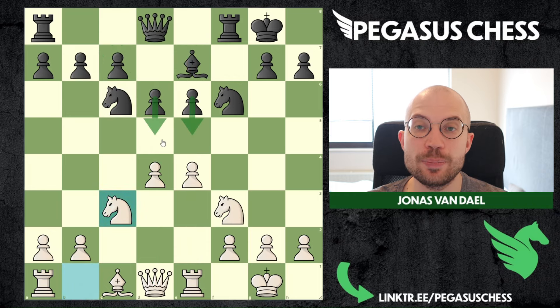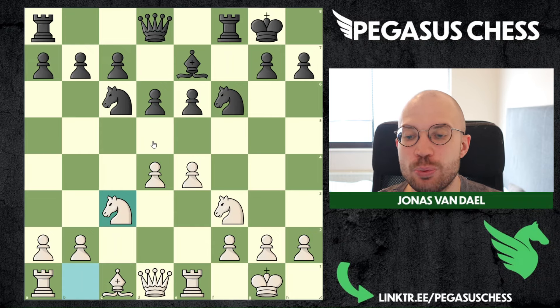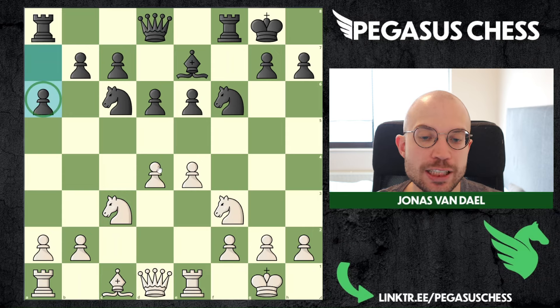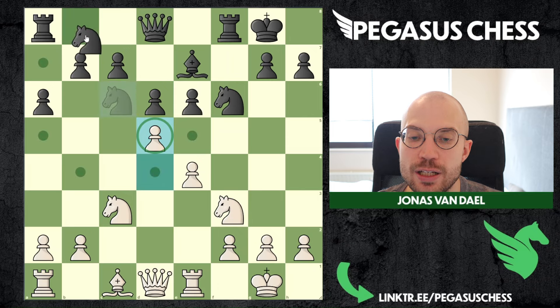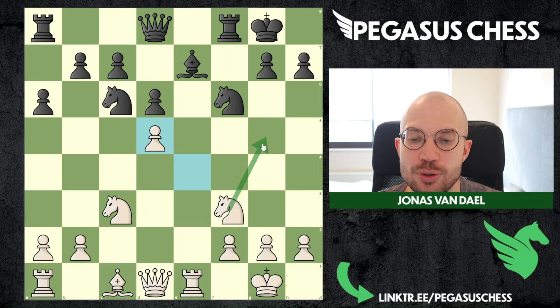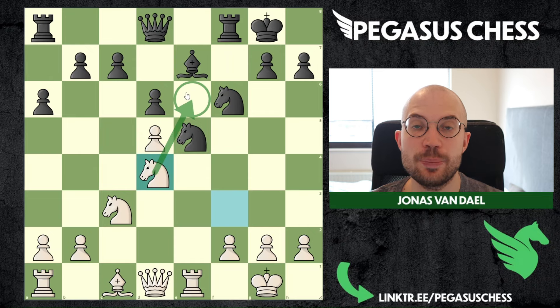So both of these pawn pushes are bad for black. But they don't need to push — if they don't push, what are they going to do? Play something like a6 and be passive? That's possible, but still we have pawn to d5. If they push, that loses the knight; if they move the knight, that loses this pawn — so they are basically forced to capture. We capture, and then in these lines we're going to try to jump in here with the knight.